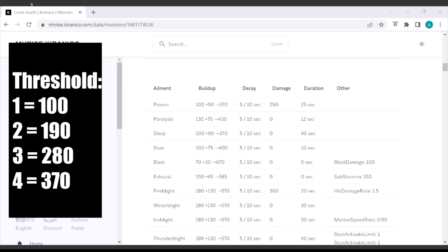Moving down to ailment effectiveness on Kiriniko, under poison, we see that Great Azuchi has a 100 base threshold and after every successful poison proc, the threshold will reset then increase by 90. If you don't inflict any poison after 10 seconds, the threshold will decay by 5. The poison will last for 25 seconds and inflict 250 damage.